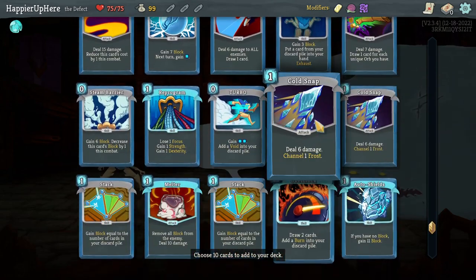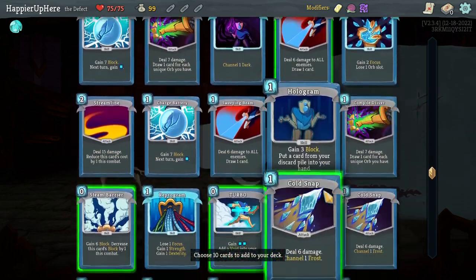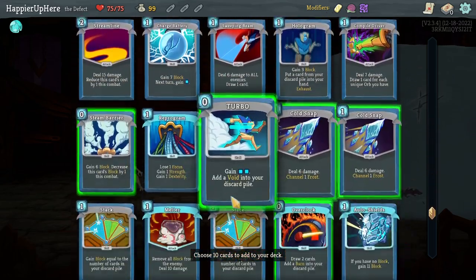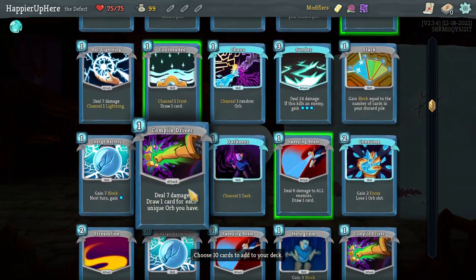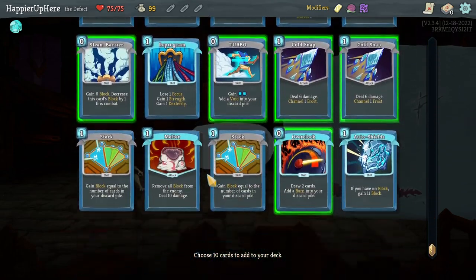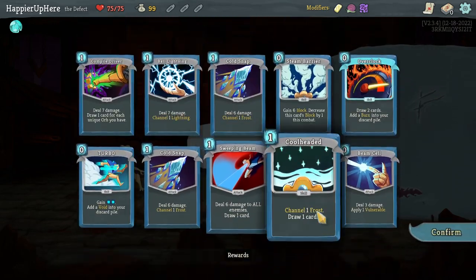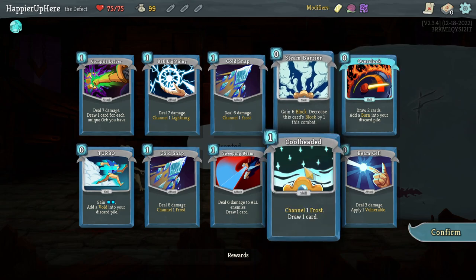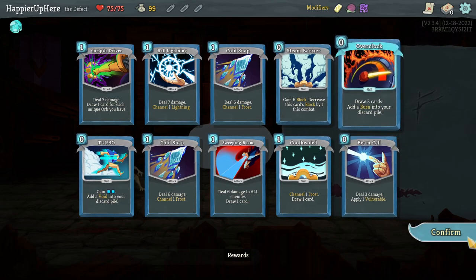Steam Barrier is not bad either, and Overclock might be a good option too. I think I'll mix them all together — a few orb cards and a few zero-cost cards. Starting with 10 cards: Cool Headed, Sweeping Beam, Cold Snap, Turbo, Stack (might be really good), Overclock, Steam Barrier, another Cold Snap. For the last two I'll add Ball Lightning and Compile Driver, so the Compile Driver becomes another card draw card. The deck is a little light on defense — just Steam Barrier and frost orbs.